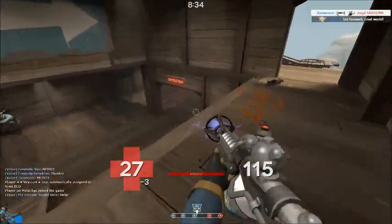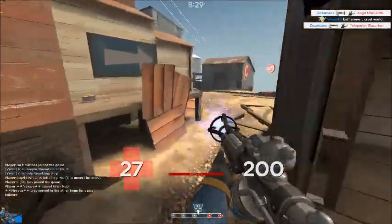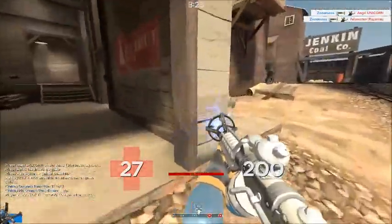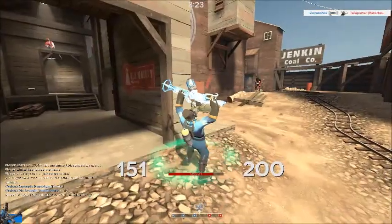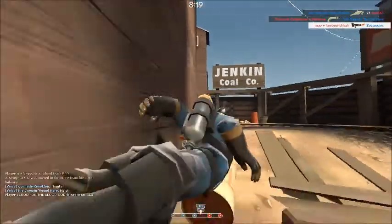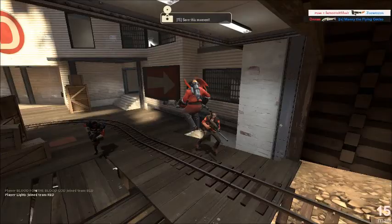There are a heck of a lot of custom maps with water in them, but when you see someone in water, you're just going to shoot them with your shotgun or something. You're never really going to use the Neon Annihilator, period, because the damage reduction is so terrible - it makes it kind of useless. I have a strange Neon Annihilator and I think I still have zero kills with it, because I cannot get a kill with this thing to save my life.